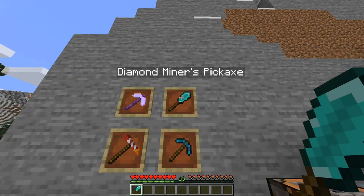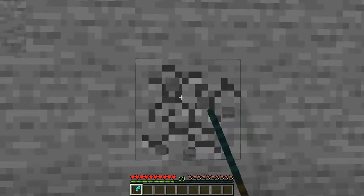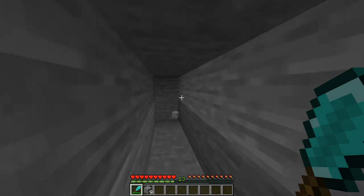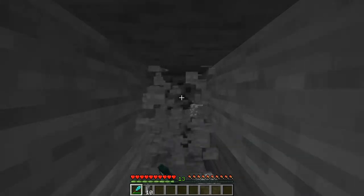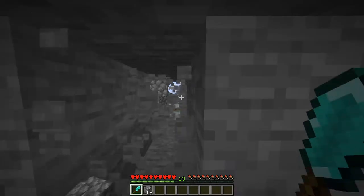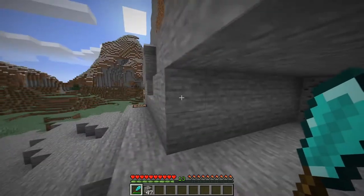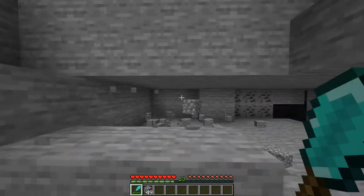The next pickaxe is the diamond miner's pickaxe. This is an upgraded version of the iron miner's pickaxe. Because it is upgraded, it is a diamond pickaxe instead of a stone pickaxe, meaning it can mine faster. It will mine out a five block long tunnel instead of a three block tunnel, making it pretty much the perfect pickaxe for strip mining. It doesn't work on ores like our other pickaxes, but it can make a long tunnel for you, which is very useful. It's also decent for clearing out spaces due to the sheer amount of blocks it breaks.